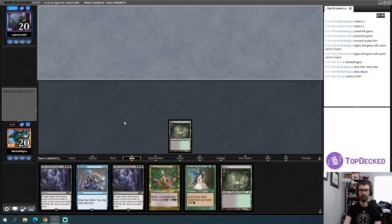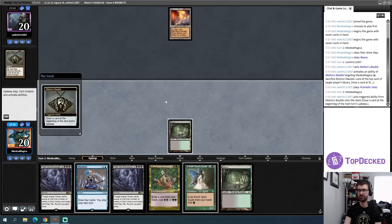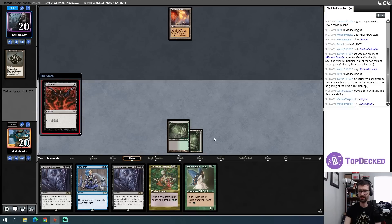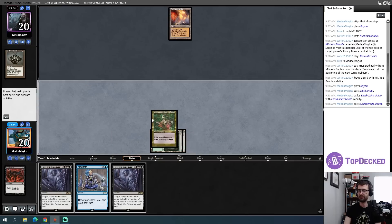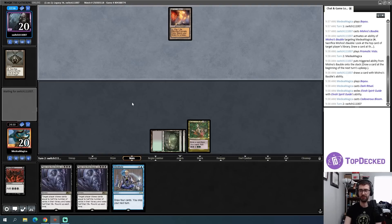The opponent thought about their mulligan for quite a while — it's a Brainstorm, nice looking Brainstorm too. They just crack it. We're potentially playing against a Delver deck or more accurately a Ledger Shredder sort of deck. I try to jam Cadaverous Bloom — it resolves! And now next turn I can attempt a Peer into the Abyss win.